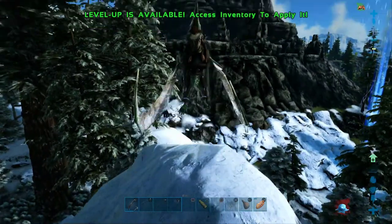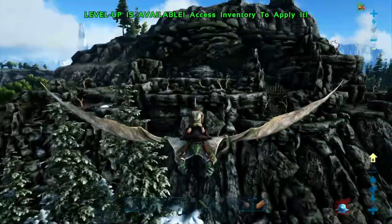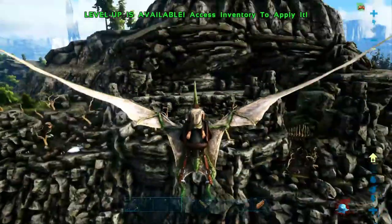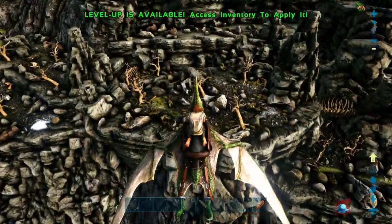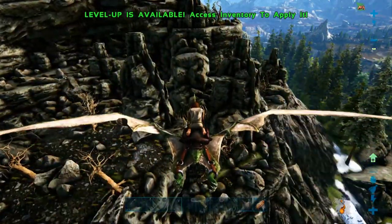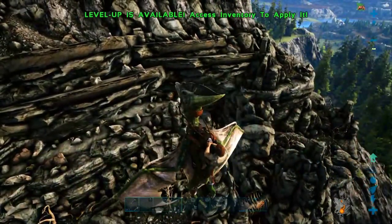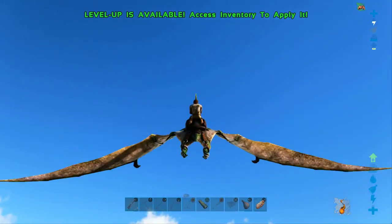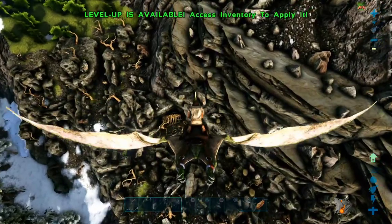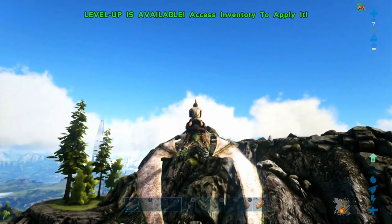I've got to keep an eye on stamina. This cliff face right here is where I saw argentavis nests on maybe the modded version. Checking for any actual nests — this is definitely the cliffs that had them, but maybe they removed them from the official version of Valguero because I'm not seeing any argentavis nests at all. This whole area was just littered with argents.